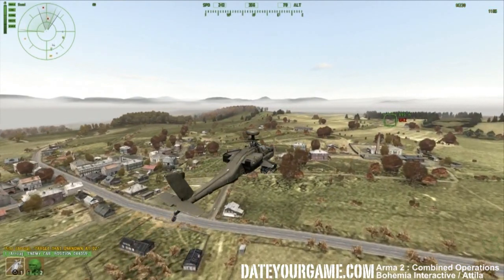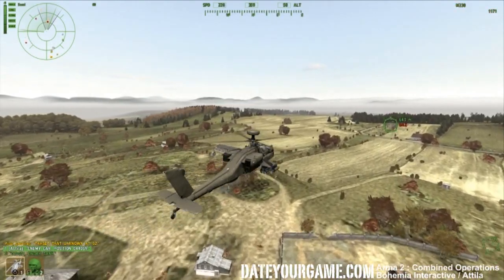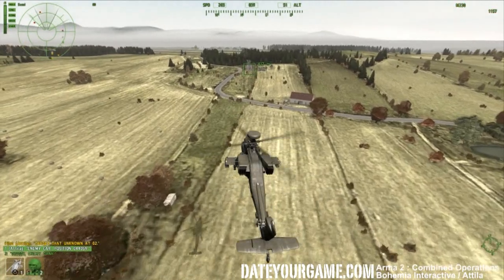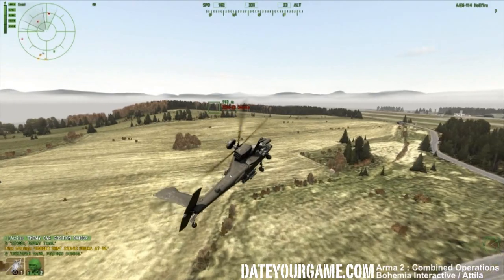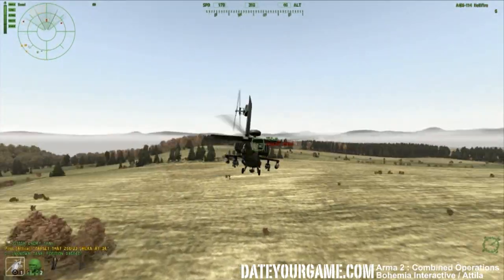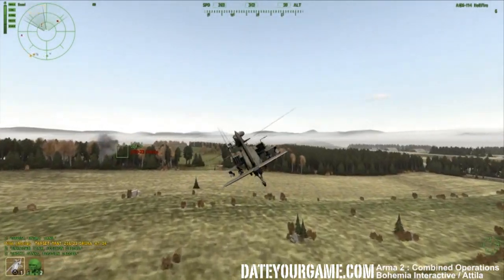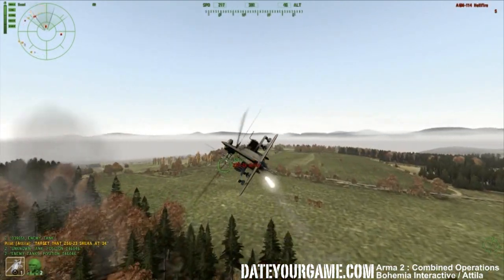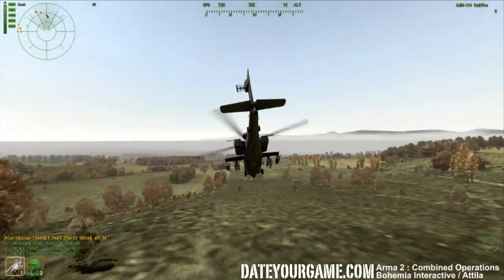This is a UAZ, which is a pretty light target — I'll engage it with machine gun, and my gunner is actually doing the lock-on. There's another Shilka there, I'll switch to L-Fire and try to engage it as fast as possible, because getting hit by a Shilka is really not an enjoyable experience. The tree is actually blocking, so I'll save the missile on it — but there you go, I got it.